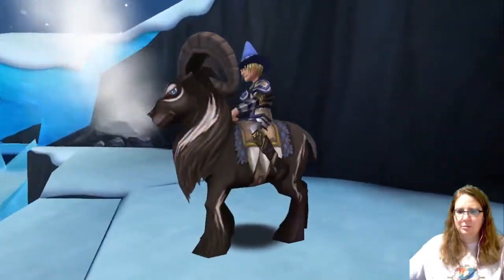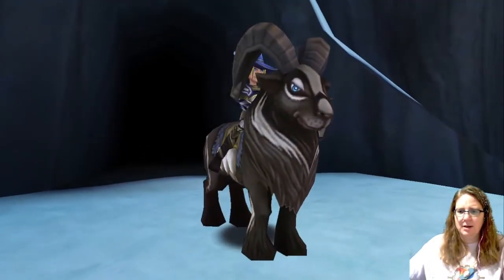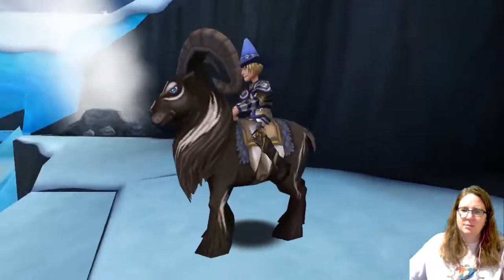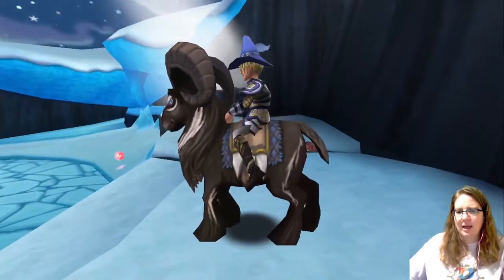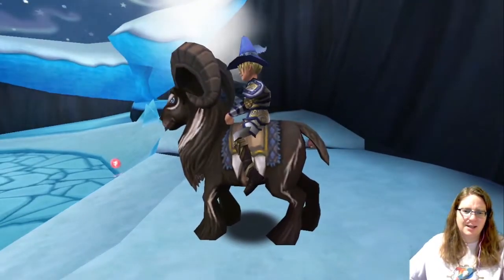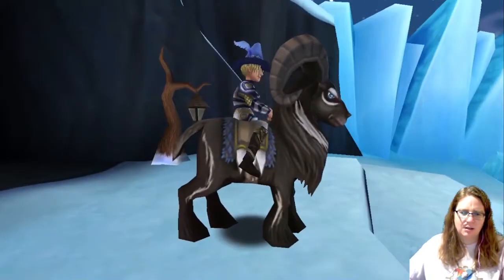And then finally the Bruin Ram, which is really, really dark brown, has a little bit of white on its body and its face. This one has blue eyes and also has a blue blanket — except this one is almost like a blue and orange-ish. Kind of hard to tell the color of this one.